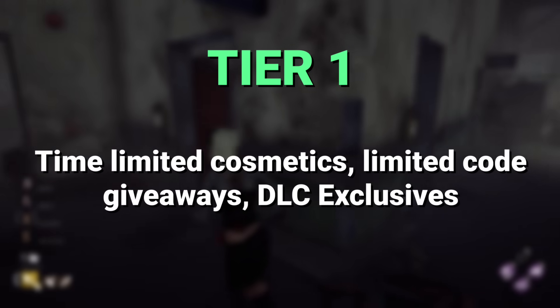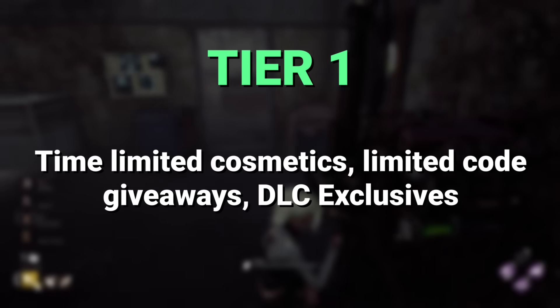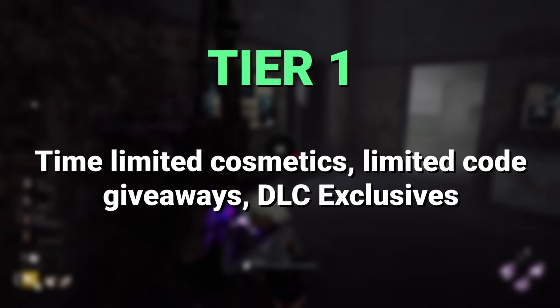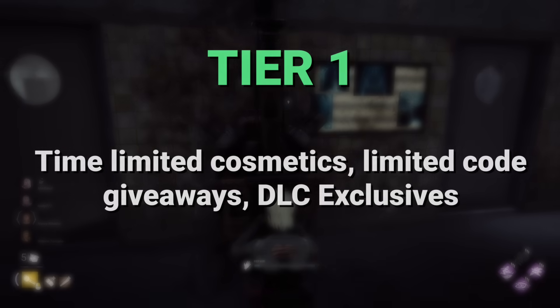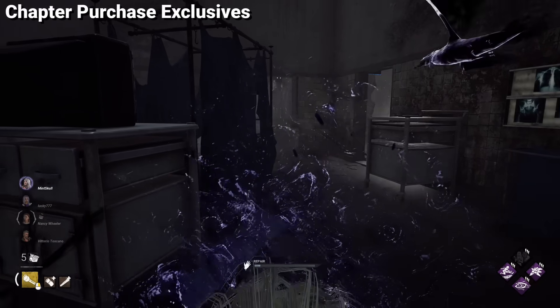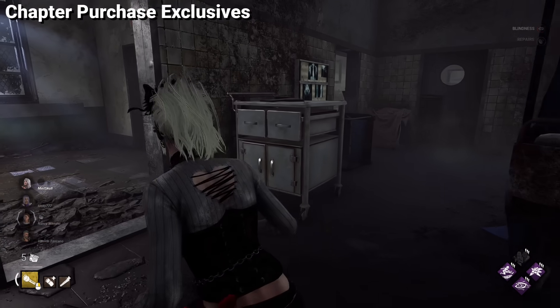First, let's talk about the tier 1 rare cosmetics. To get these, you have to either wait a long time for them to appear in the cosmetic store, or purchase something with real money. And let's start with the least rare cosmetics from this video, but they are still rare enough that you might not even know they exist.